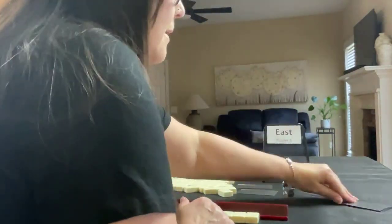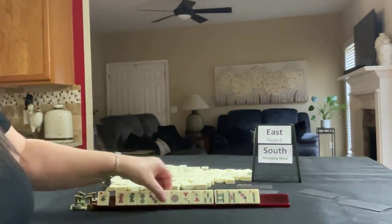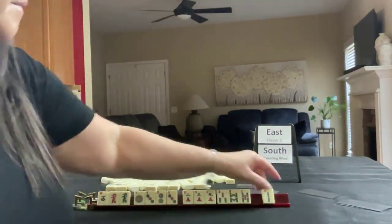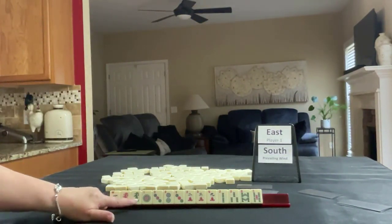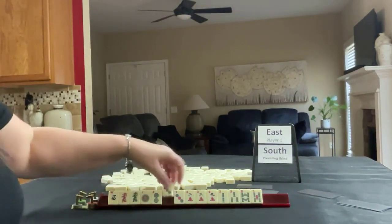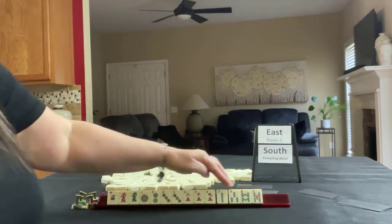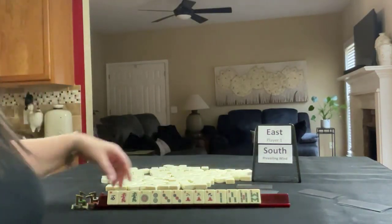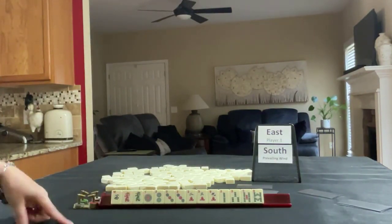We're going to East now — South is prevailing. We have West, Red and Green Dragon, 1-2-3 in Dots, 2-3 in Cracks with a 9, 2-3 in Dots, and 3-5-8 in BAMs. If these were your tiles, what would you focus on and what would be your first pass?